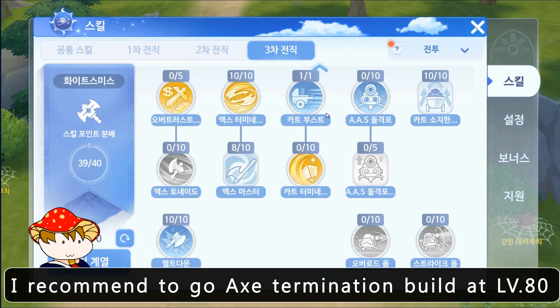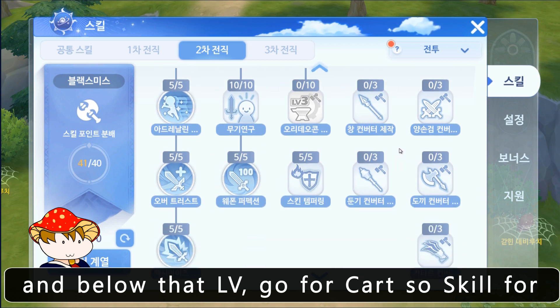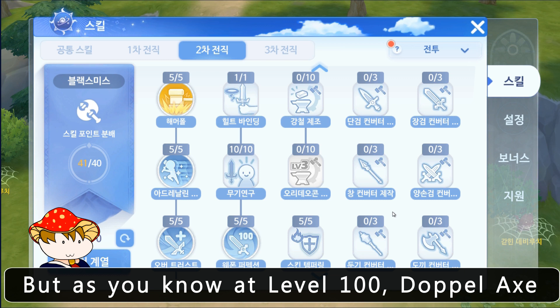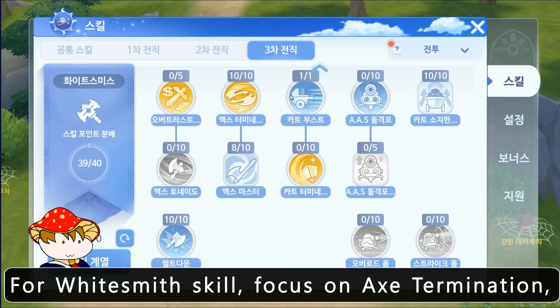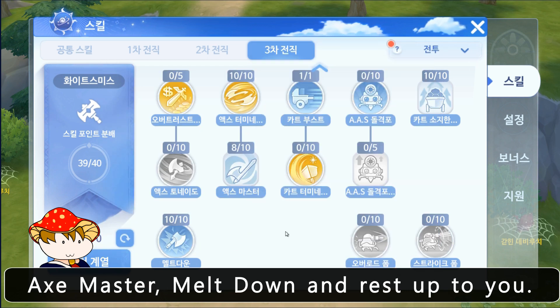I recommend going the Axe Termination build at level 80 and below that level go for the cart build, so skills for merchant and blacksmith are the same. But as you know, at level 100, the Douple Axe comes out and the cart build will be insane. So I'll just tell you the whitesmith skills. For whitesmith skills, focus on Axe Termination, Axe Mastery, Meltdown, and the rest is up to you.